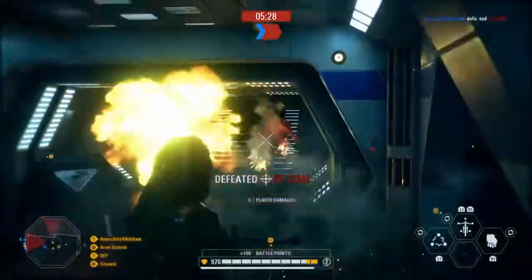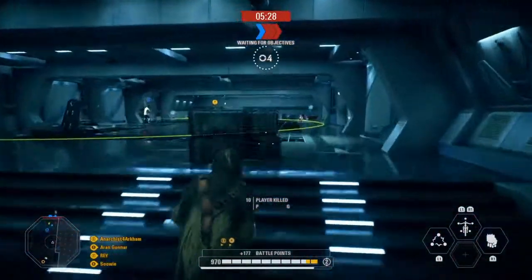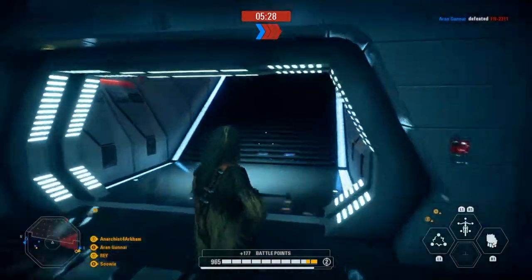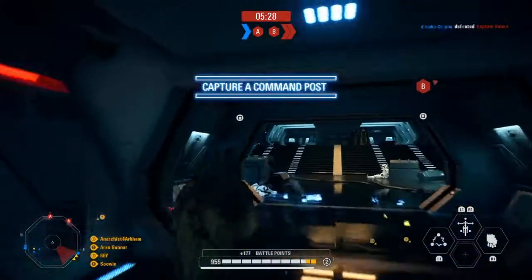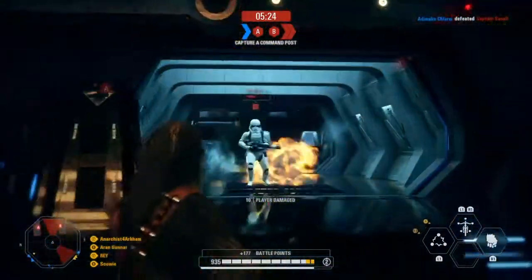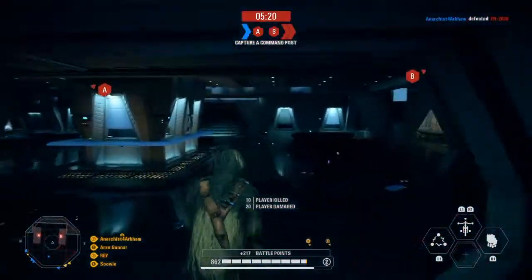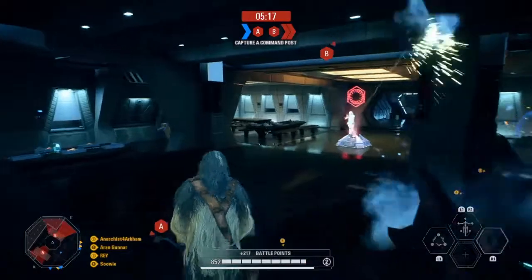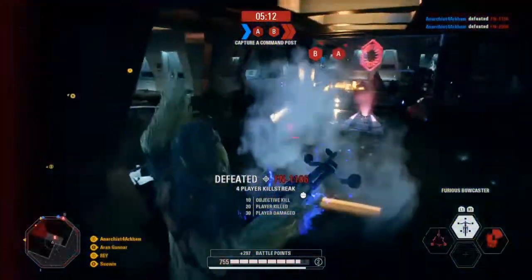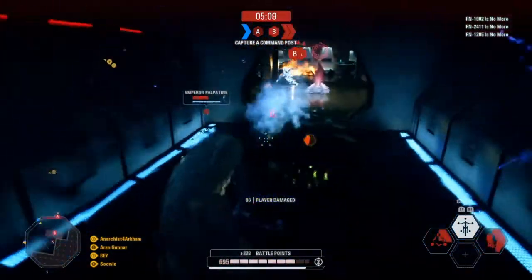There we go, take care of the Sith Trooper. Sith Troopers are one of my favorite reinforcements — the First Order's got some really good ones honestly. The Sith Trooper and the Jet Trooper in particular are some of my favorites. Jet Trooper's my favorite aerial out of the six. I'd say Arc Trooper's my favorite out of the infiltrators, and as for the enforcers, Death Trooper all the way. Death Trooper's a beast.